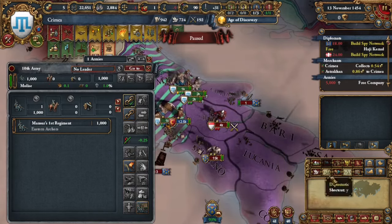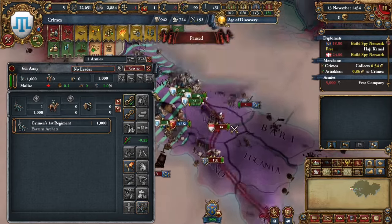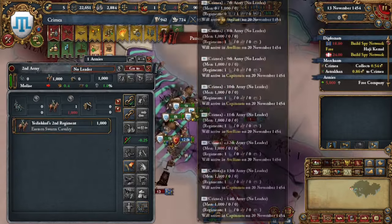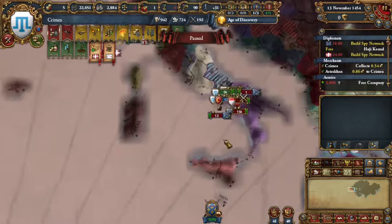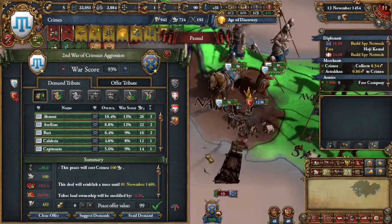After that, I got maps with the Ottomans, and the Ottomans gave me maps of Austria, southern Germany, and Italy. Then I got military access a little bit more just in Italy as needed — some of it was conditional.